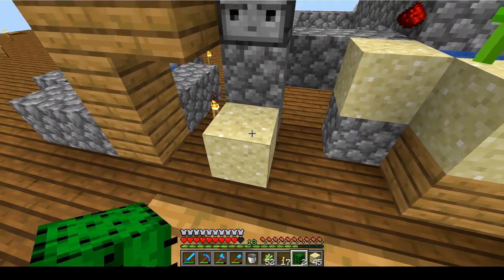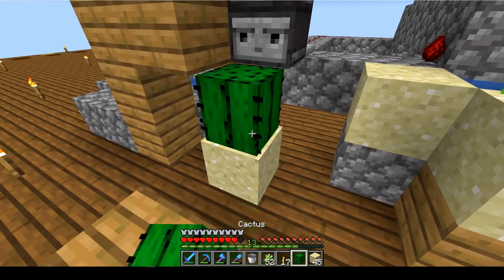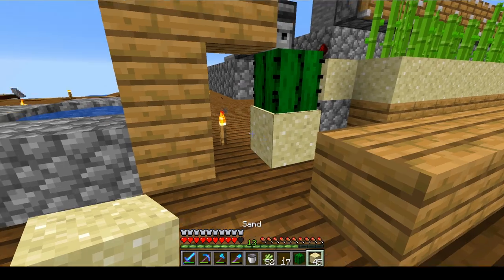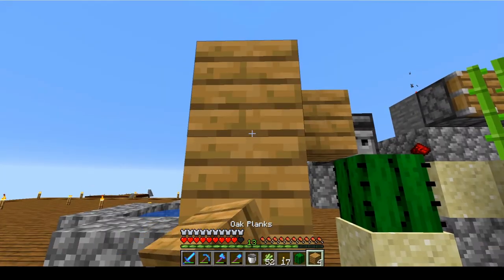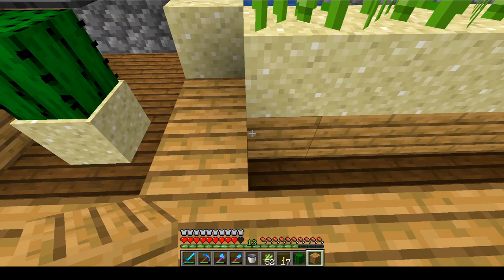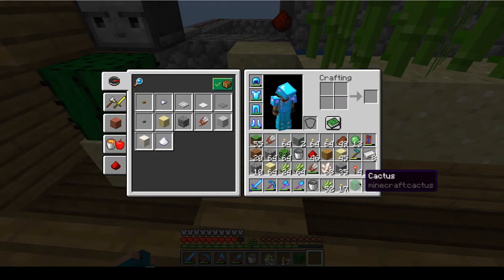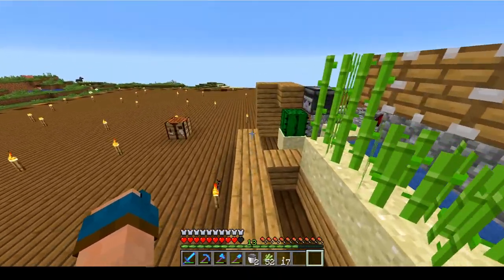Why can't I grow you? Do I need to remove this one? Yeah, there we go. So we're going to add a wall right here, which is going to go like that and that. And then right here we are going to do that, and we are going to add a water source right here to bring the sugarcane over.